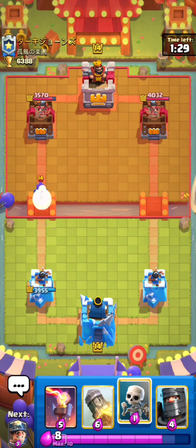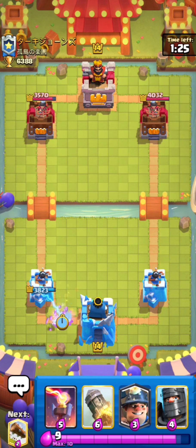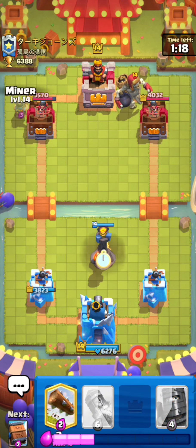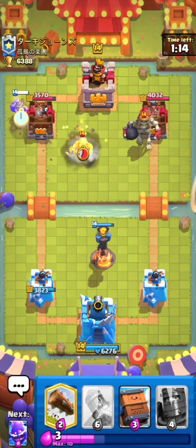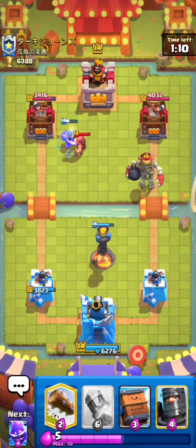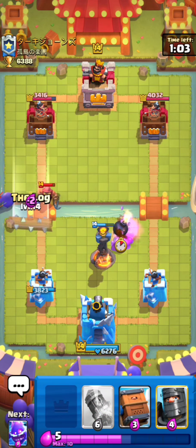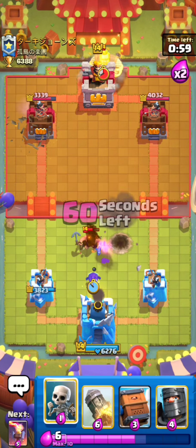It looks like we're doing a great job of getting damage in and defending. Even though this is RG, I like getting the king activation because this guy has ghost — my king tower would basically just help clean up the ghost for me. Let's get our e-spirit ready. He didn't lightning — nice.